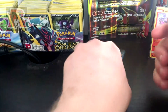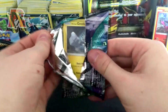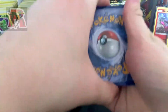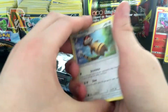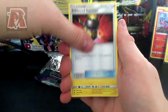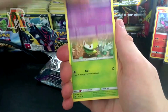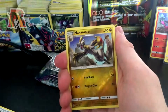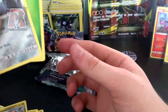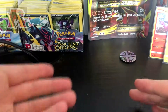Our last pack here with the Tapu Koko in it — hopefully we can open something totally amazing. I do have my doubts, but hey ho. We have a Watchog, Clefairy, an Enhanced Hammer, an Alolan Geodude, Machop, Trubbish, Petilil, a Chansey, a reverse Hakamo-o, and a Primal Kyogre with a Grass Energy.